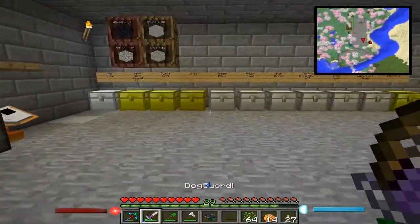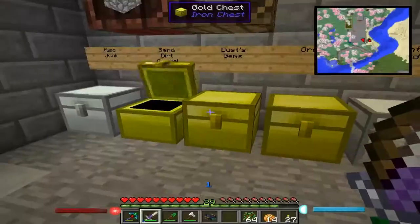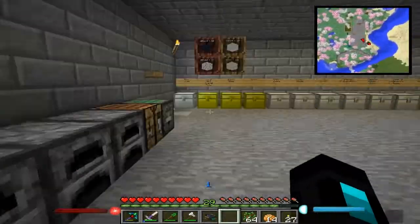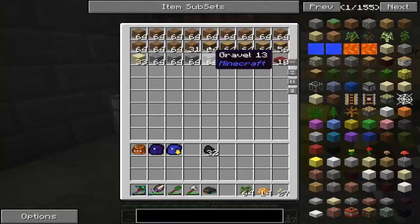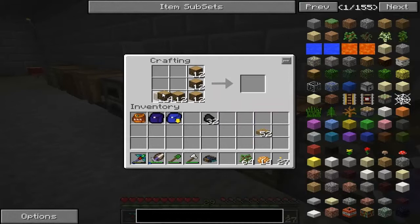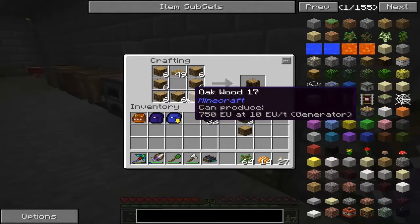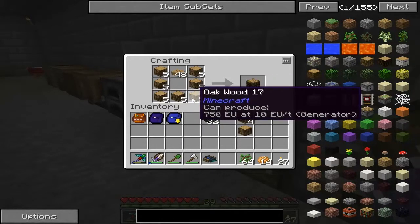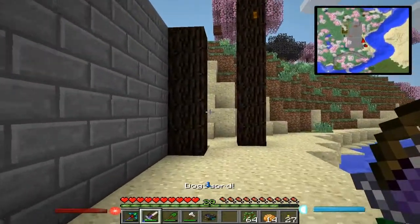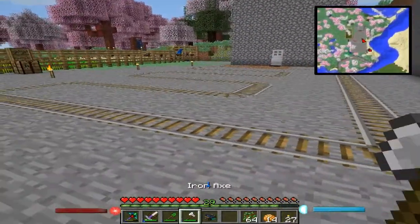Let me grab some coal out of here. We'll just grab that much for now. I need some barrels too. Wood and... how many can we make? Nine. I don't need that many. I need — let's see — we need apples, leftover saplings, leftover wood. So three. And we're making charcoal. The charcoal is so that I don't have to use coal for everything, because charcoal and coal are pretty much the same thing. With what I'm doing here, it'll be pretty much renewable.